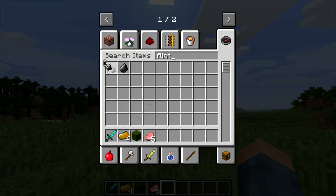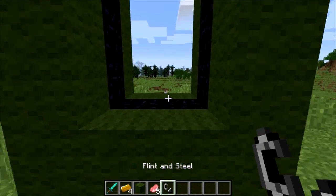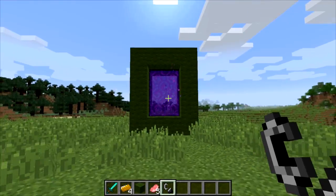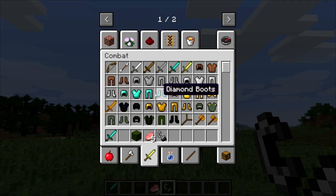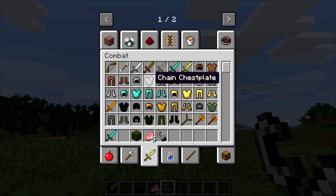Let's light the portal - there we go, the flint and steel. Let's light it and booyah! Now we're ready to go into the zombie apocalypse. Before I go, let me just stock myself with a bunch of stuff. I just replaced a diamond sword with a diamond sword, fantastic.